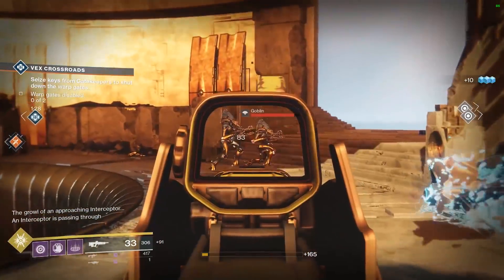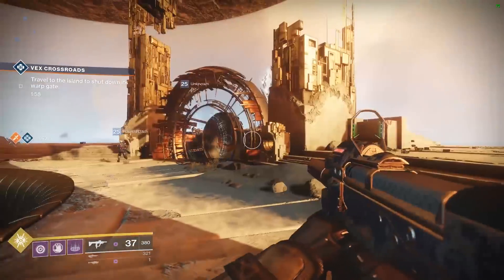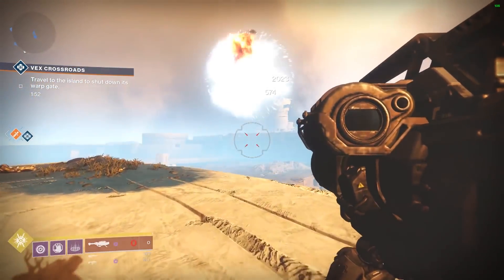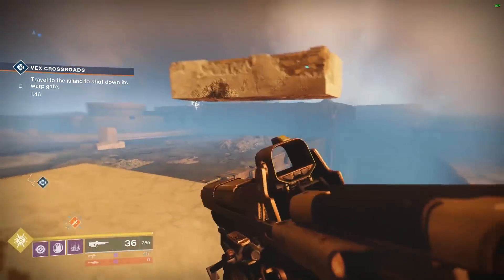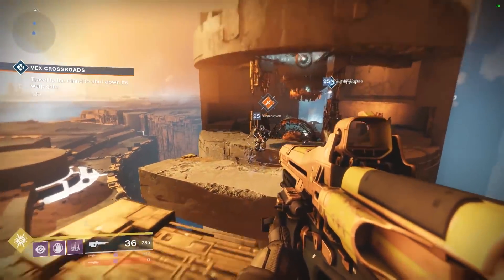On the first island that you traverse to, one of your teammates is going to slam dunk another energy ball. Then do not go back to the middle. Look to the outside, and you're going to see these glowing diamonds spawning on the outside. After you kill the first one, you're going to see some Mega Man platforms forming on the outside.